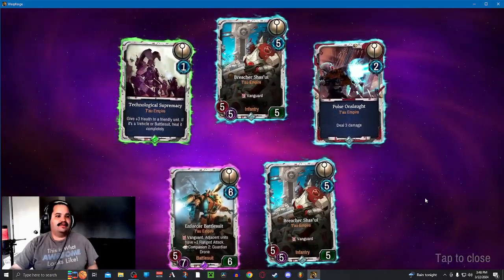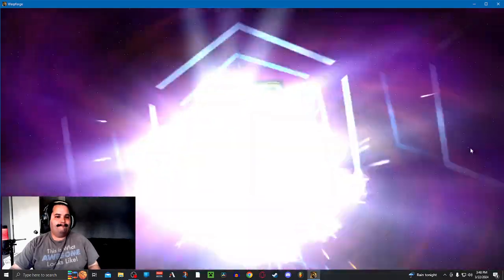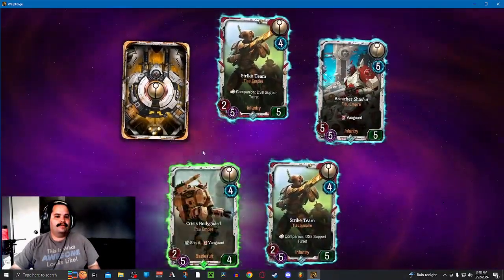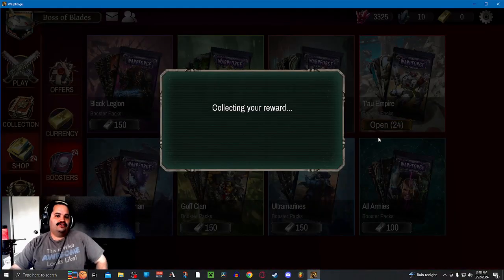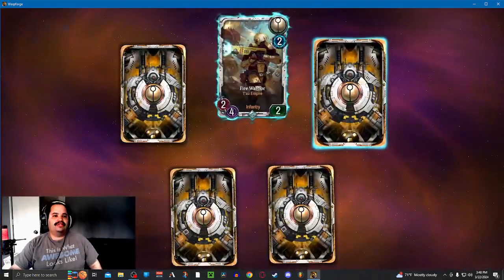And another Technological Supremacy, which is of course extra. The drone deck is really aggressive — probably Spotty Guard and a Storm Surge, though I think Storm Surge costs too much. The drone deck feels easily the strongest.